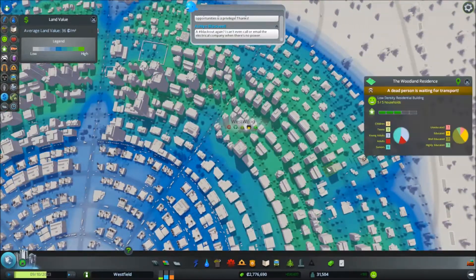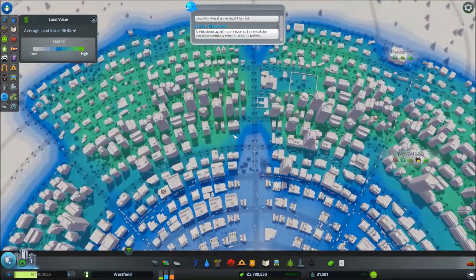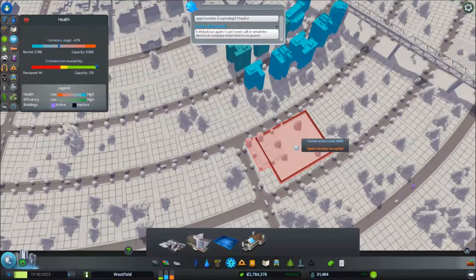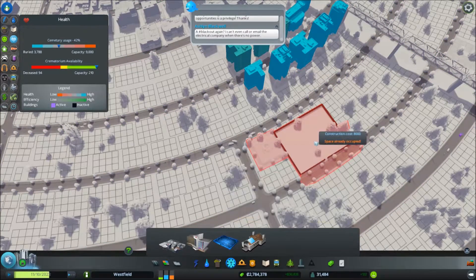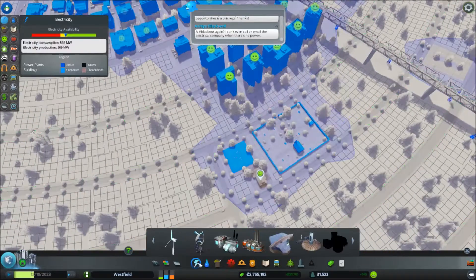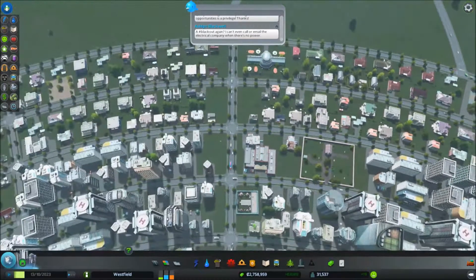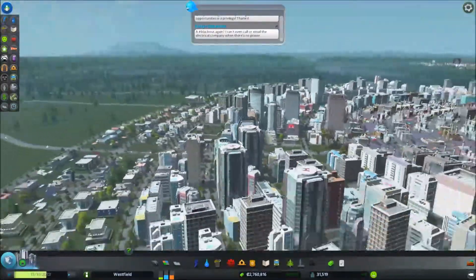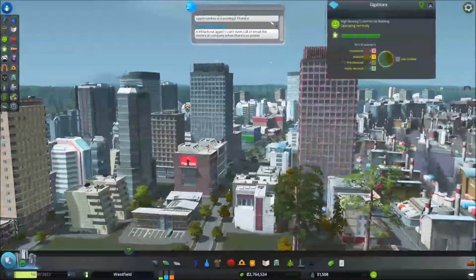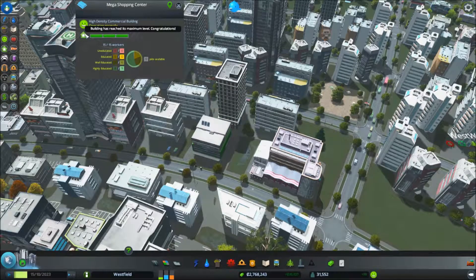I believe I saw a fourth place with a dead person here waiting to be picked up, so I may actually need to get another graveyard — cemetery — in this area. There we go, and one more crematorium as well. I do have one over here next to the cemetery but I believe I should get another one. You can see here that I do have far more skyscrapers than I did before, these are level five residential buildings and even some commercial at level five.